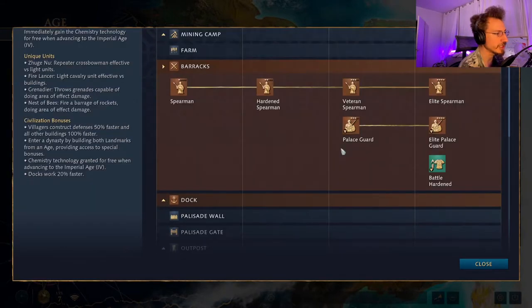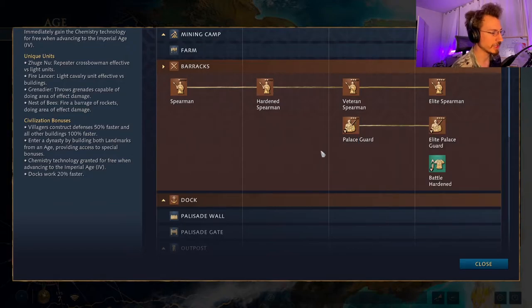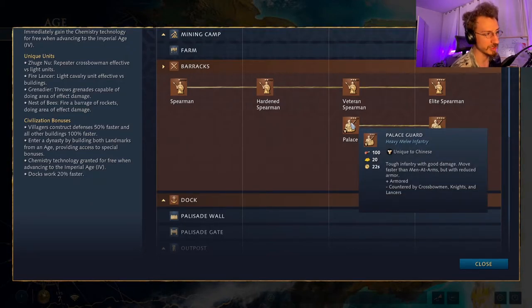In the barracks, you have access to the Palace Guard — basically an improved Men-at-Arms. They move faster than Men-at-Arms but with reduced armor, though they're still a tough armored infantry with good damage. Their counters are crossbowmen, knights, and lancers — the standard counter for all Men-at-Arms type units.